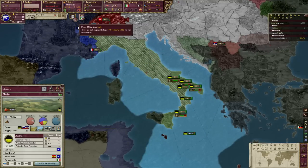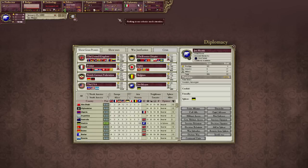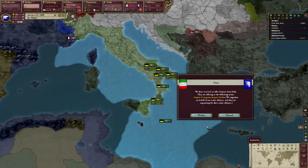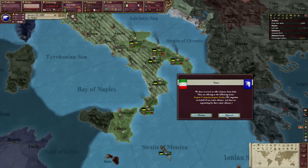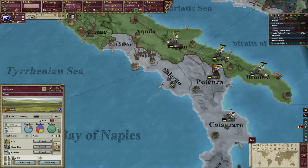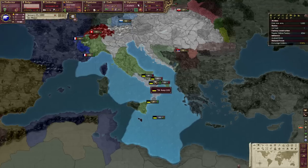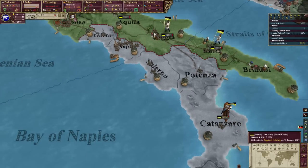Oh my god — acquire Campagnia, that's the one I want. And Emilia — the Austrians have gone ahead and asked for Emilia. So this means peace with the Italians. Campagnia is this region right here. There you go. I don't know what to say. I really don't know what to say. Success is upon us!